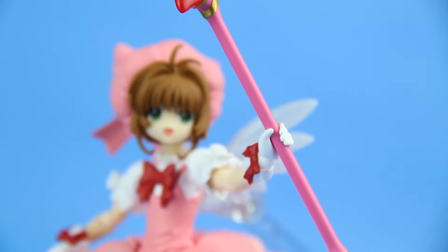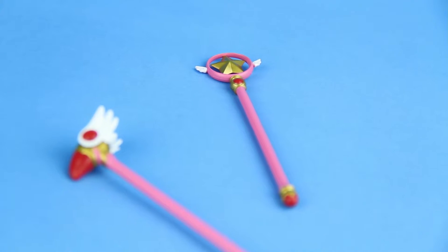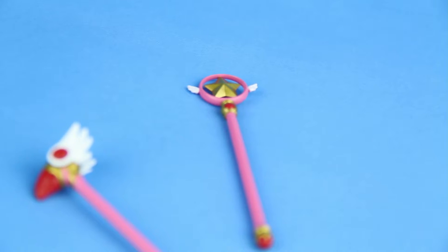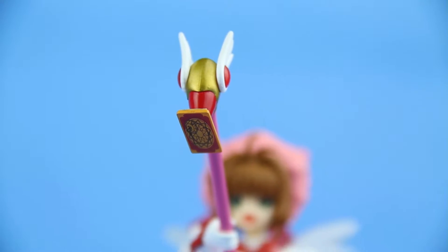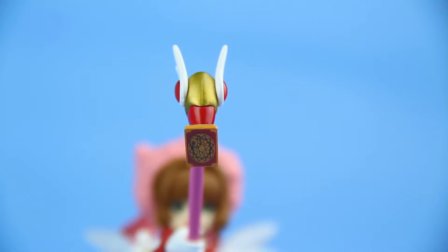Sakura comes with her transformation key staff, as well as her card key staff — the must-have tools for any cardcaptor. The transformation staff has an add-on which allows you to recreate Sakura's activate pose and a Cloud card. Cool indeed.